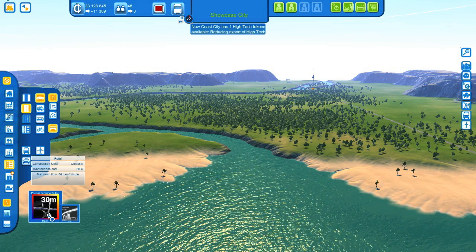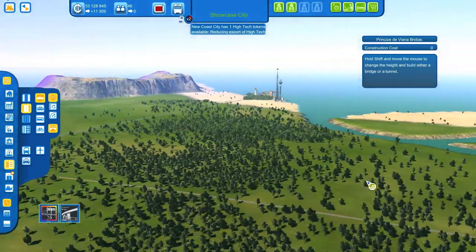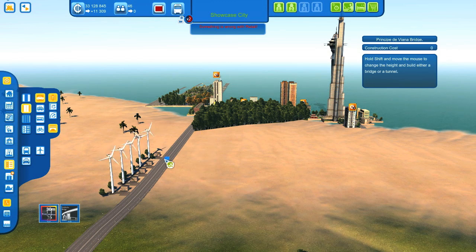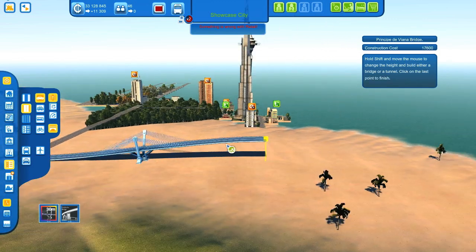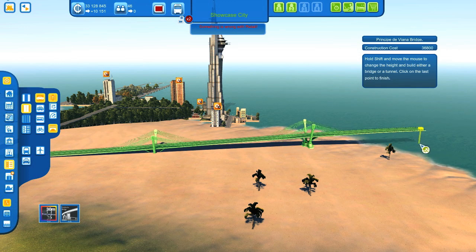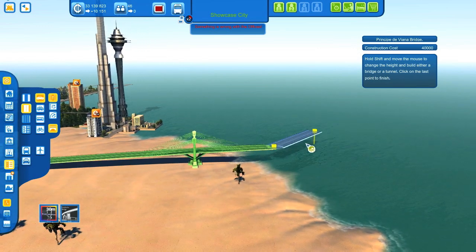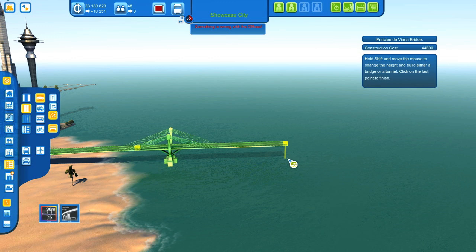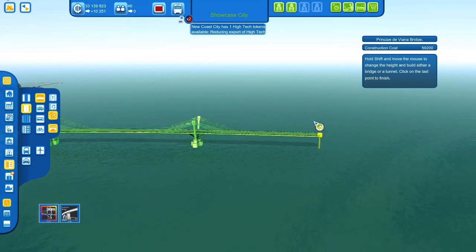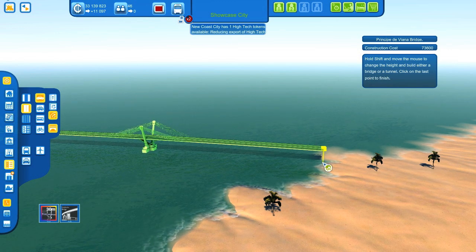Then you can go to Transportation > Roads > toggle Bridges, and it's available there. Let's build this thing, starting somewhere over here close to this road. Monty has written on the mod description page that this bridge is not meant to be a very high bridge, so let's try to stay close to the ground. We also need to switch to curved road because this looks a lot better. This bridge model is based on a bridge in Spain over the Guadalquivir river.